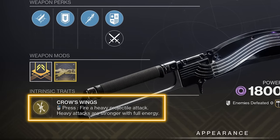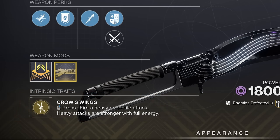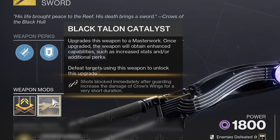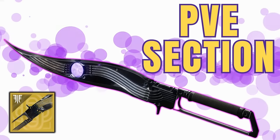The intrinsic trait is Crow's Wings. Pressing your aim button fires a heavy projectile attack. Heavy attacks are stronger with full energy, which is only part true now — more on that in a minute. There is no unique exotic perk for Black Talon, but it does have Tireless Blade, granting sword ammo for every other powered sword kill. And once you have the exotic catalyst unlocked, this weapon gains access to the Reversal Function, which works in a similar manner to the flash counter perk found on many other swords. There is a lot more nuance to this sword than meets the eye.